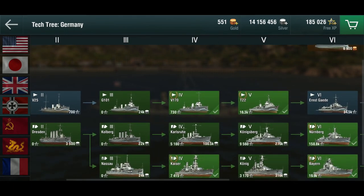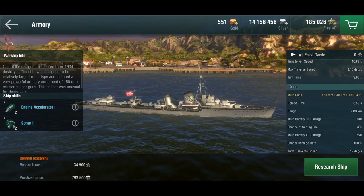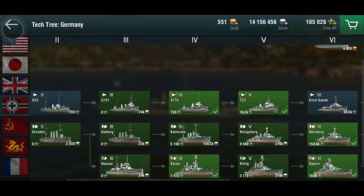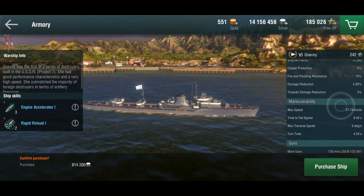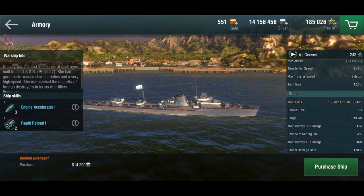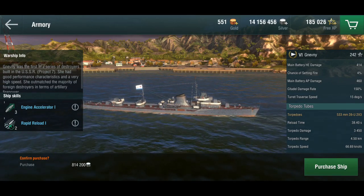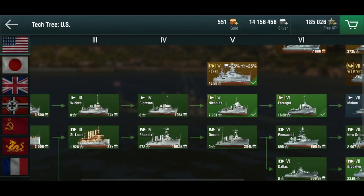The German Ernst Gaede I haven't actually played, but she has decent speed and maneuverability, 150mm guns which are very good against other destroyers, and good torpedoes with 6.9km range — also two quad launchers. For the Soviets, the Gnevny is amazingly fun — very fast, with four great 130mm guns with better range, damage, and fire chance than the American guns. Her torpedoes are garbage, so you basically rush battleships and torp them for additional damage.